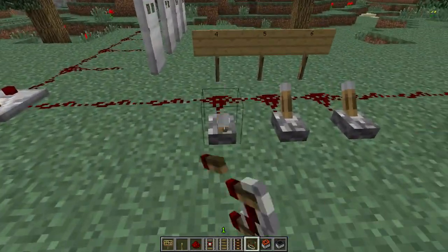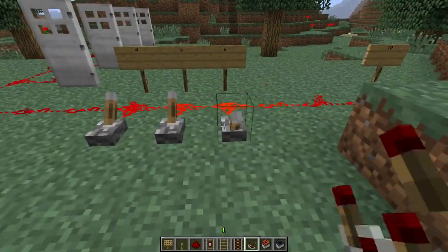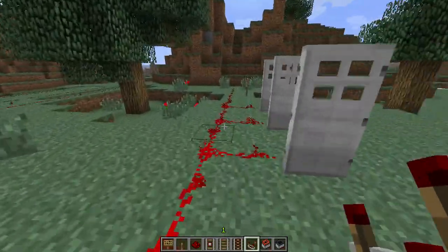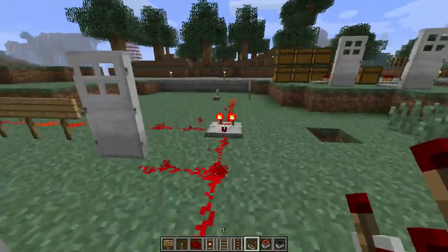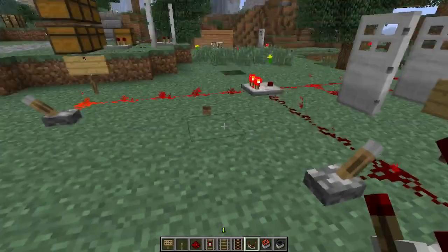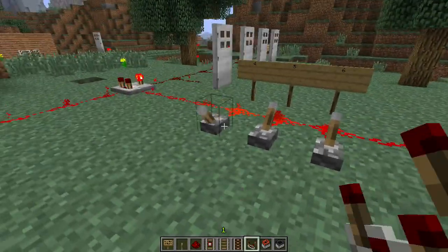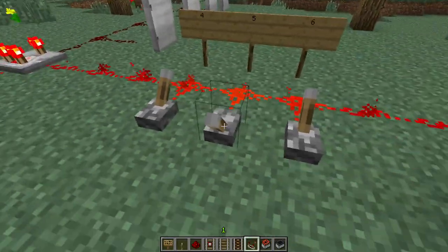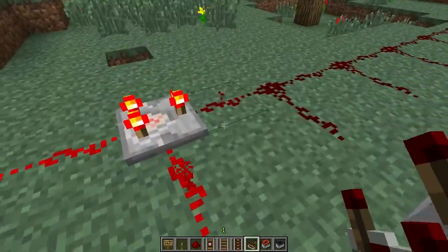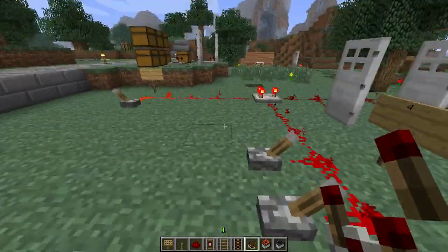A new redstone comparator has been added to the game. To keep it simple: if signal A, the signal from behind, is stronger than signal B, the remaining signal will be carried as the output. If signal B is stronger than signal A, no output will be given. If the comparator is right-clicked, it will subtract the difference of B from A, but only if A is still stronger than B.